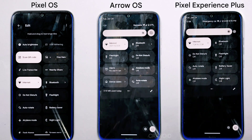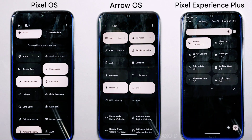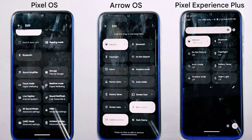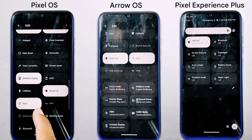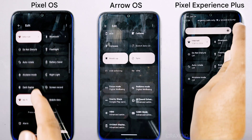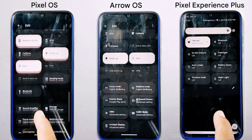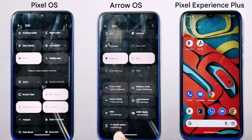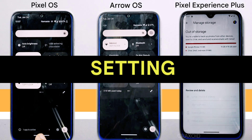It's not just about the number of options — each ROM offers specific tiles. Pixel OS has an auto-brightness tile style; Arrow OS has a compass style; Pixel Experience Plus lacks options like SBM, CABC switch, and data cards that both Pixel OS and Arrow OS include. Overall, Pixel OS has the most quick-setting options, but the best balance is for you to decide.